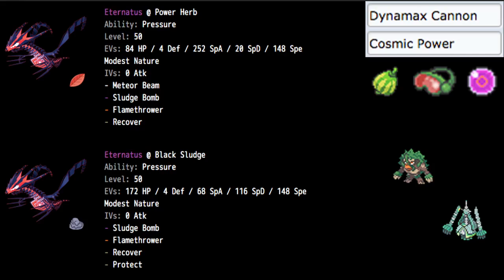The moveset is Meteor Beam, Sludge Bomb, Flamethrower, and Recover. I didn't opt to go for Protect on this set, but you can definitely go for that over Recover — it might be better. I really didn't want to lock myself into only Sludge Bomb, because then you'll run into a Zacian and wish you could just kill it with a Flamethrower. One of the big things about Eternatus is that it can do a very competent amount of damage from just a Flamethrower into a Zacian, especially after being boosted plus one by Meteor Beam.